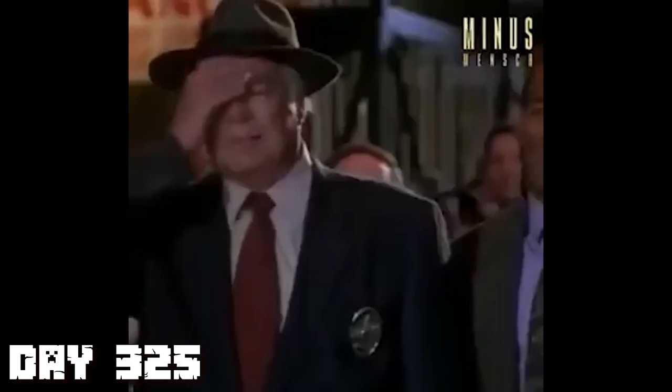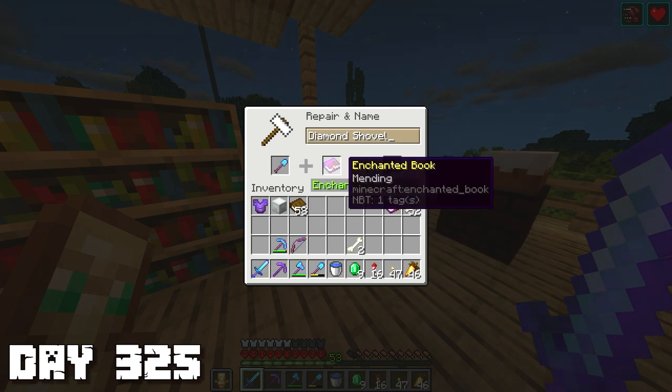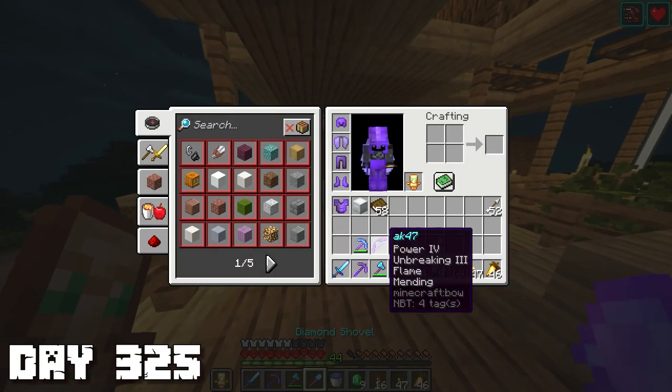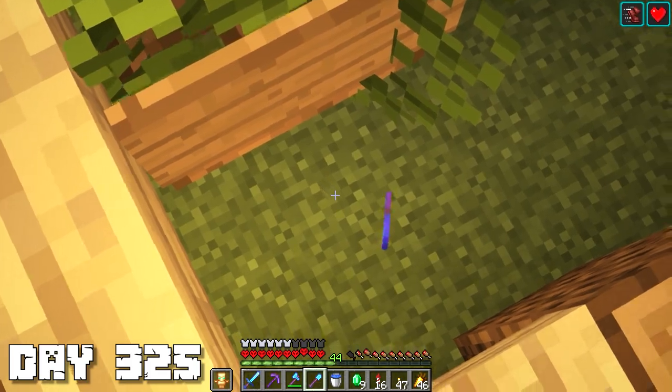I forgot to get a shovel - alright, I'm back, I have a shovel now. Let's put Efficiency 4 on here, then Mending - actually let's put Mending on last because it probably will look better - Efficiency 4, Unbreaking 3, Mending, diamond shovel. There we go. We don't need this old piece of tool anymore.